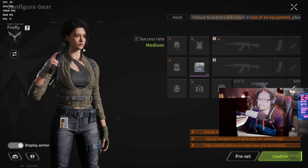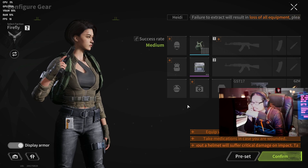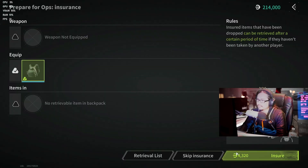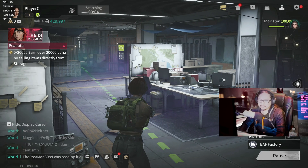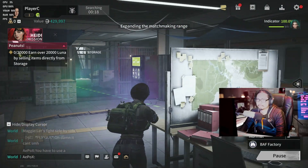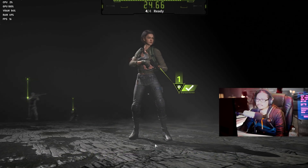How do I equip the backpack? "Failure to extract will result in loss of all equipment — please select carefully." Insurance: insured items that have been dropped can be retrieved after a certain period of time if they haven't been taken by another player. Let's put insurance on. The menu is already live — I'm ready. Be prepared for war.